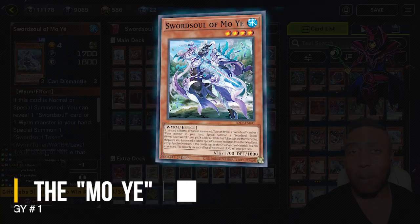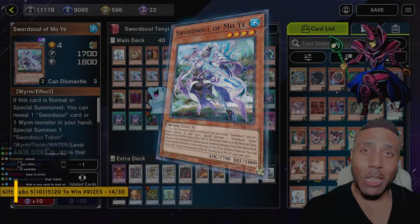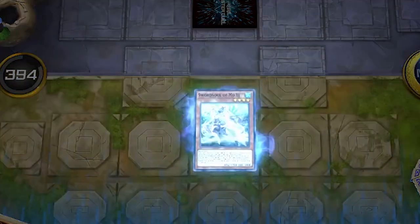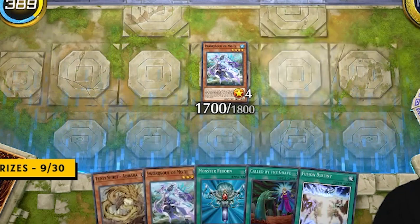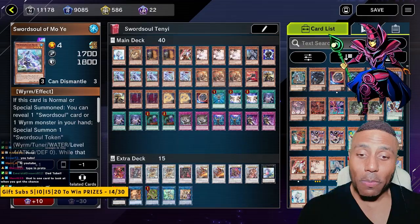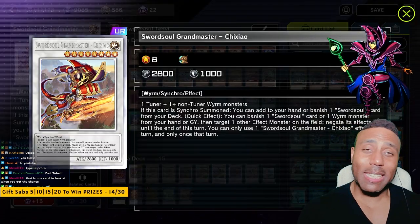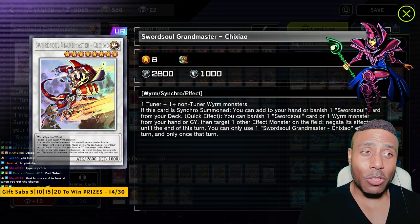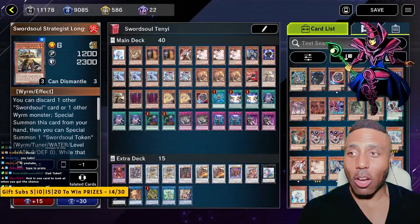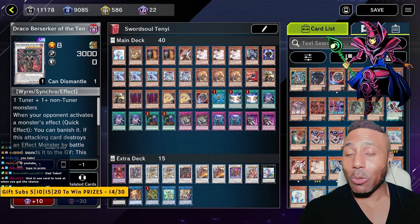Moye does one of two things — both are fantastic. When you summon this card, all you have to do is reveal another Sword Soul card in your hand — it can be a spell, a trap, or another monster — and you can special summon a level 4 token. That token is a tuner. From there, you go into Chi Shao. Chi Shao will either add to your hand or banish one Sword Soul card from your deck. What you want to do is add Long Yuan. Big shout out to Meryl in the chat who gave us this strategy.